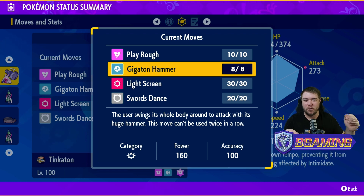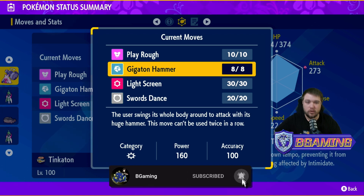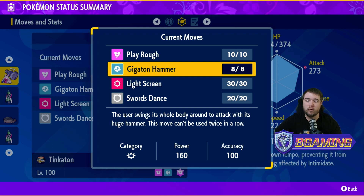Gigaton Hammer is the move that is going to make stuff go bonk — it's a 160 base power move. It does have a drawback: you can't use it twice in a row, but that's fine because we have Play Rough, Light Screen, or Swords Dance to alternate with. Coming off this Pokémon, not having the best stats, this move technically makes up for it — you can pretty much one-shot stuff when set up. A 160 base power move is crazy, and you can only use it five times, so you may want to PP Max it.